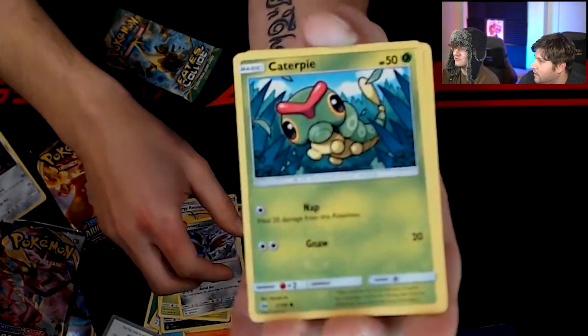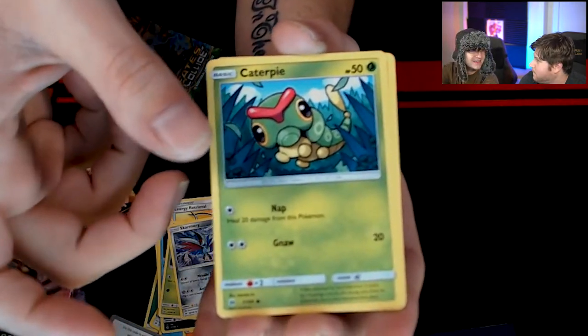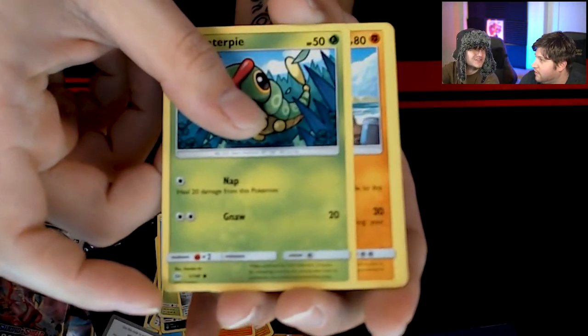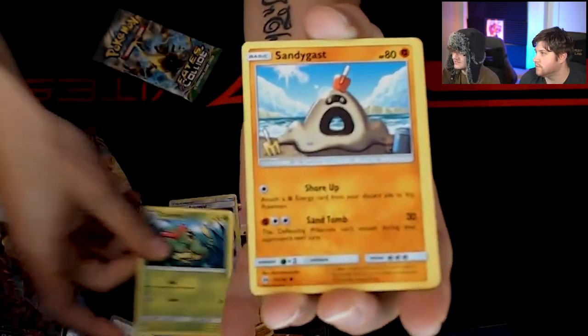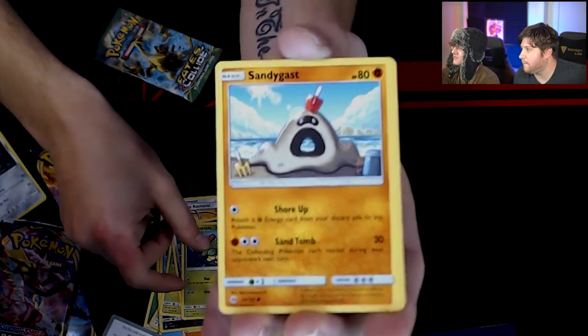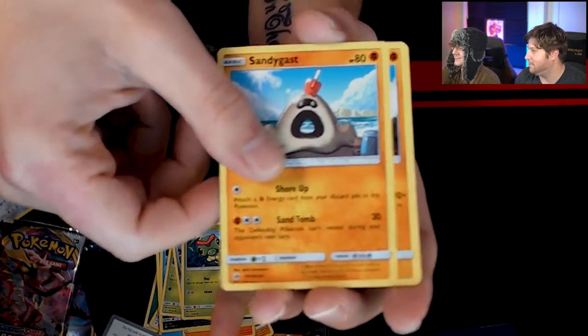I had Crystal, and Crystal was sick. It's blowing up right now — like $200 in the box, and then $90 for just the cartridge. But yeah, I'll never sell it, because it has my Vaporeon level 100. Yeah, you can't give those up.